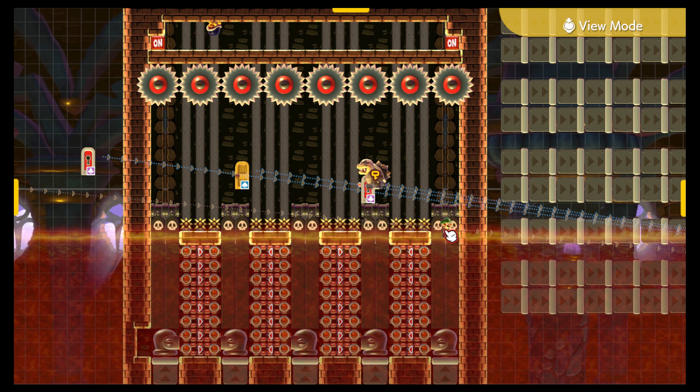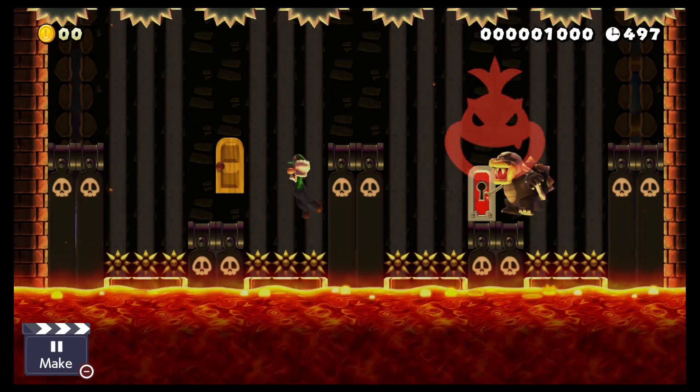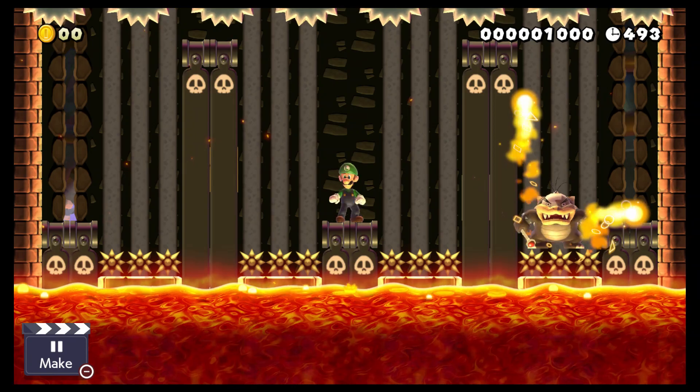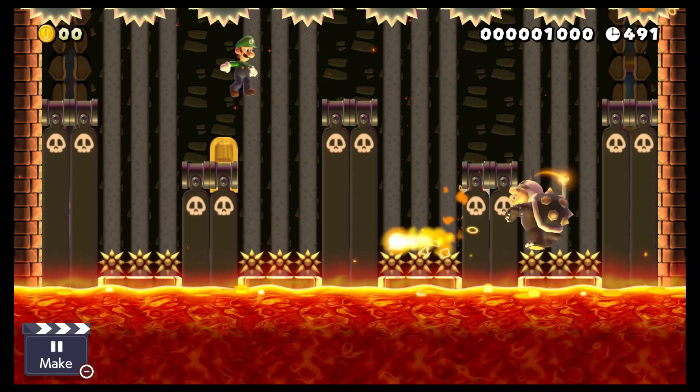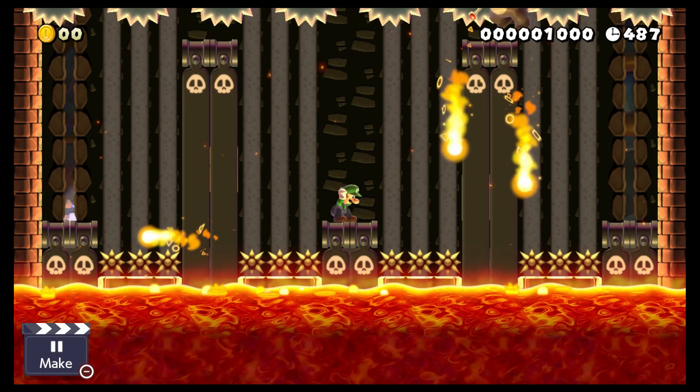Hello guys and welcome to this tutorial video on how to build. Today I'll be showing you how to build this unique boss battle with Martin Jr. Koopa. Before I go into the details let me showcase the battle first. As you can see, the boss rises and descends — ascends and descends — thanks to an off switch.